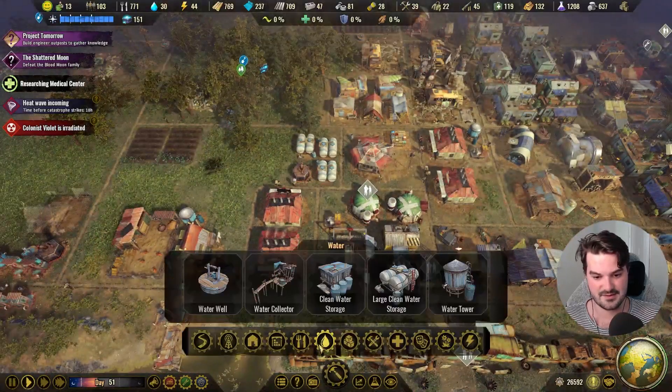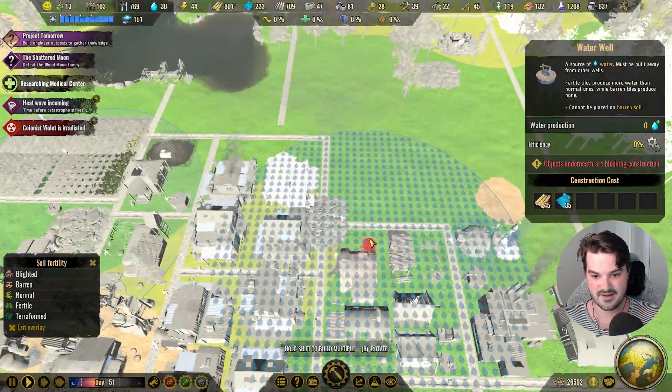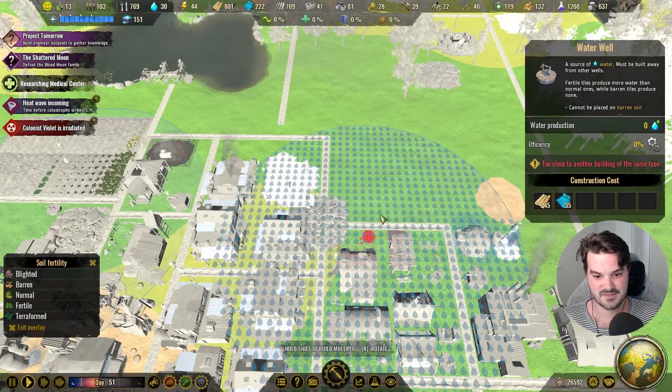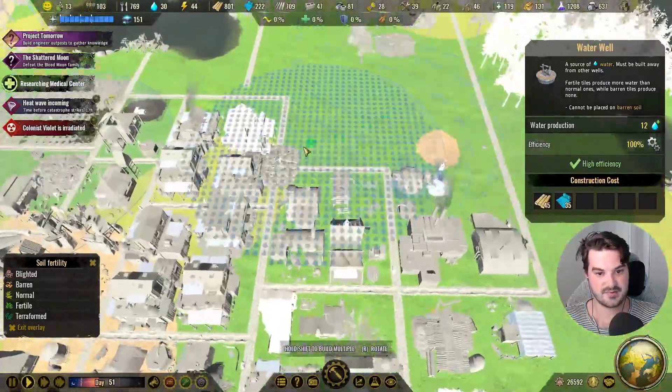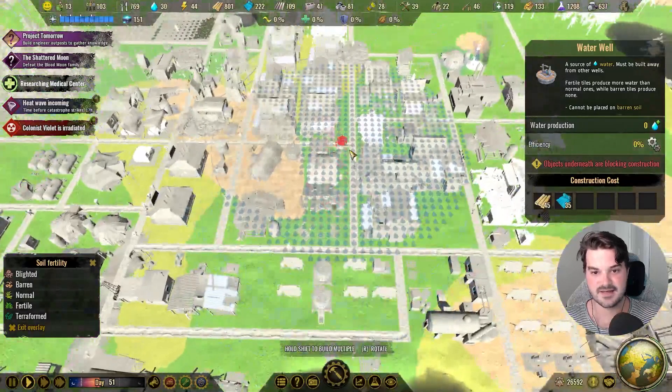We're about to become thirsty — our entire colony is about to become thirsty. There's a building placement issue: too close to another building at the same time. Where's the other building it's not allowed to be close to? I don't see it anywhere.